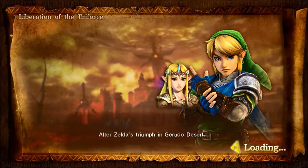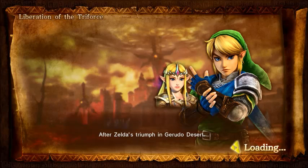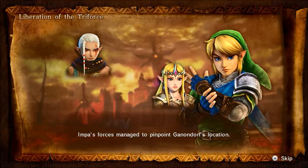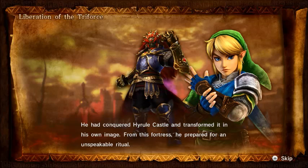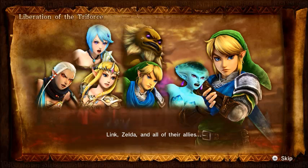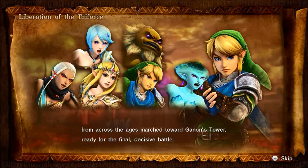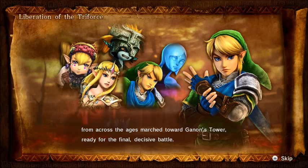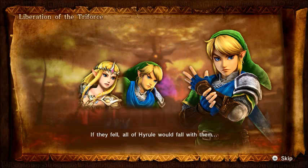After Zelda's triumph in Gerudo Desert, Impa's forces managed to pinpoint Ganondorf's location. He had conquered Hyrule Castle and transformed it in his own image. From this fortress, he prepared for an unspeakable ritual. Link, Zelda, and all of their allies from across the ages marched toward Ganon's Tower, ready for the final decisive battle. If they fell, all of Hyrule would fall with them.